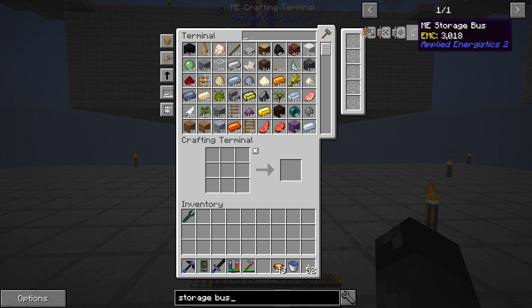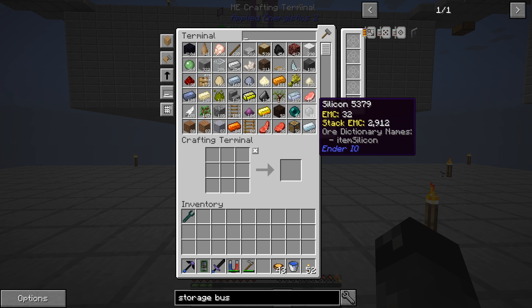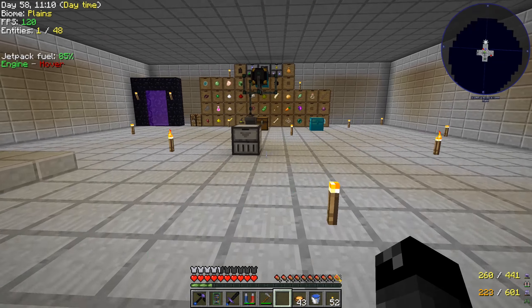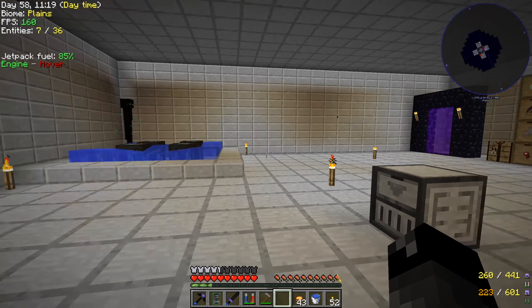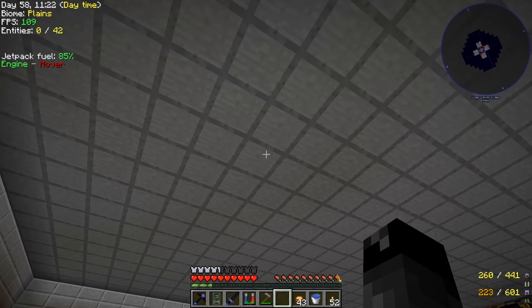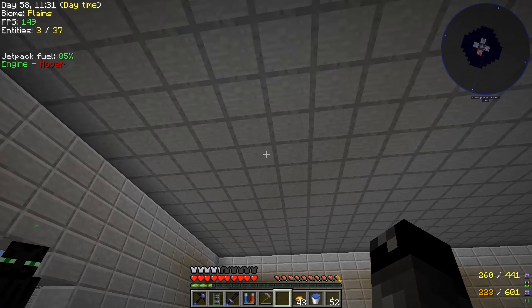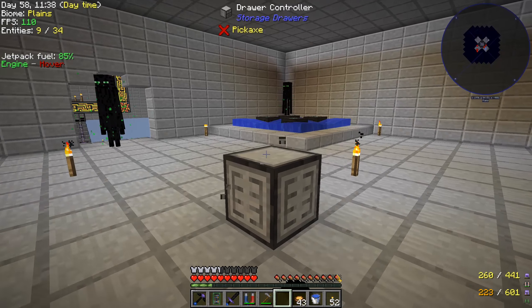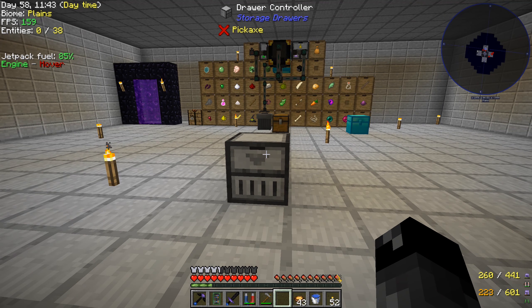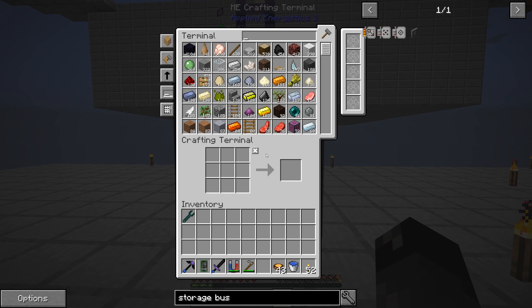To do that we need a storage bus - two pistons, one sticky, and a ME interface makes one of those. We'll put one on our storage drawer controller. I'm debating whether to run the cable down the middle or along the wall to the drawers instead. Either way we first have to make the interface and pistons.